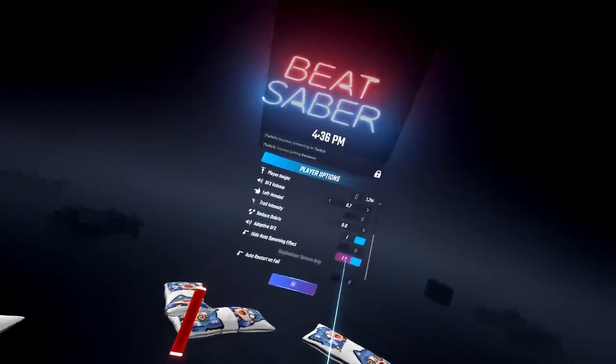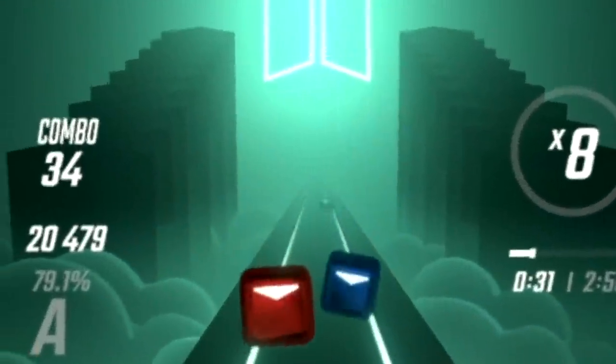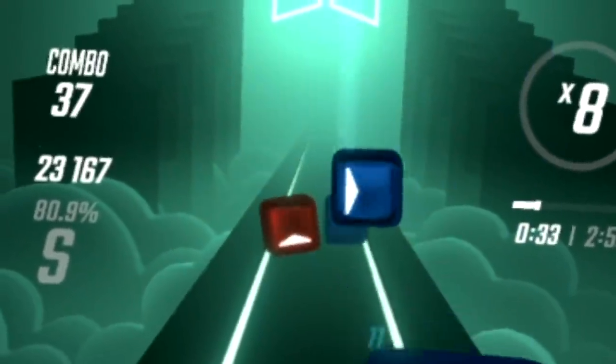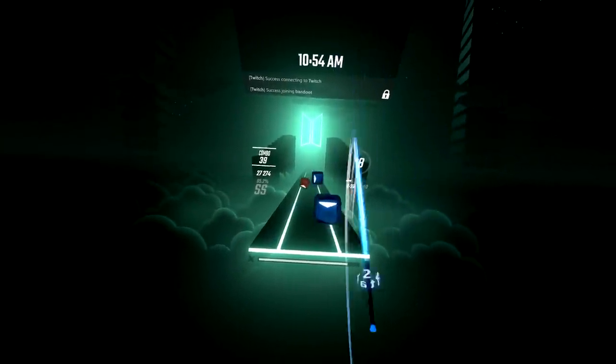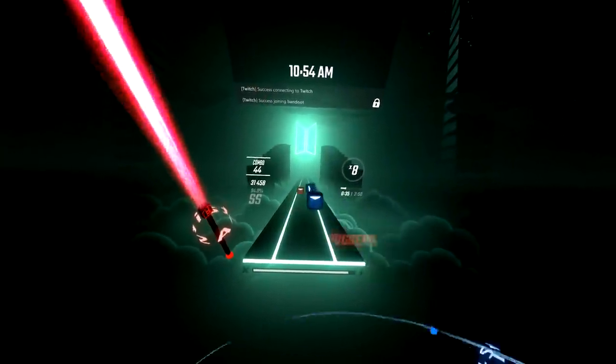High node spawning effect — if you have this turned off, when the nodes spawn in you'll see a light coming out from above them. If you have it turned on, it completely gets rid of that, which helps you read and focus on the game a little better.